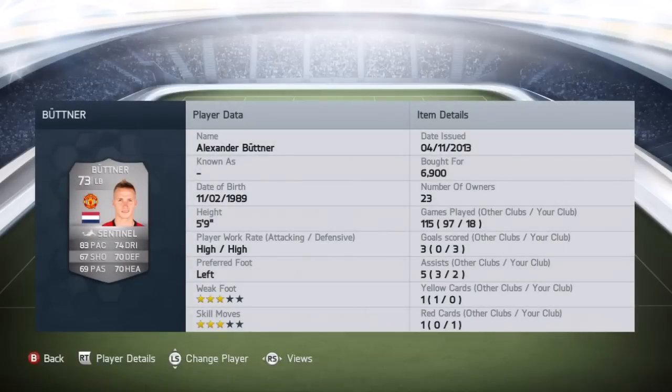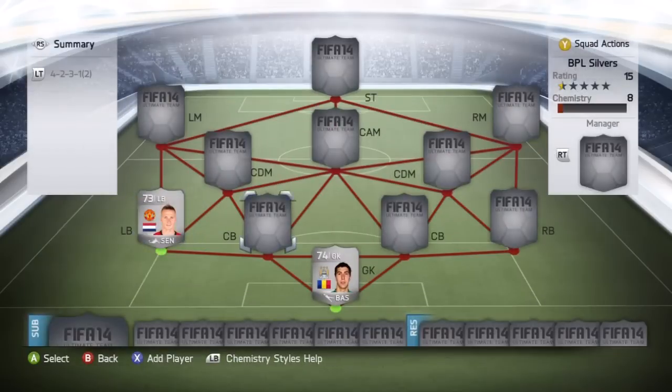At left back, we've gone for Alexander Buttner from Manchester United, picked him up for 6,900 coins. His standout stats are his 83 pace and his 74 dribbling, but just like Pantilemon, very well-rounded stats. He's also got 70 defending, 70 heading, 69 pace and 67 shooting. Fantastic card all round.